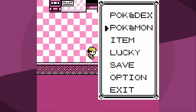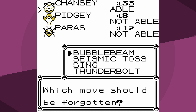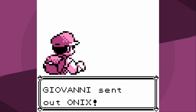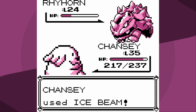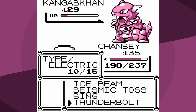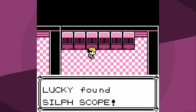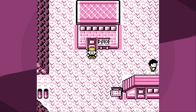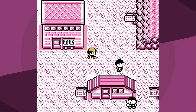At this point the game is kind of our oyster. We can get Ice Beam from the Celadon Mart, which I do - it replaces Bubble Beam. We could get Psychic from Mr. Psychic; I didn't. Instead I decided to do the Rocket Game Corner, and at this point Chansey is one of the strongest Pokemon I've ever used. With that massive HP stat, that pretty decent special, and the move pool - that's the key thing - Chansey just can learn everything.